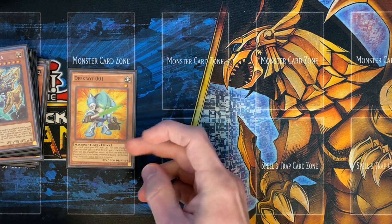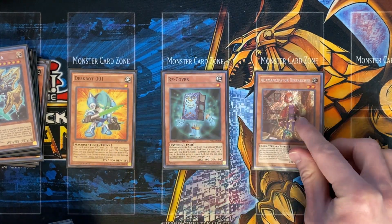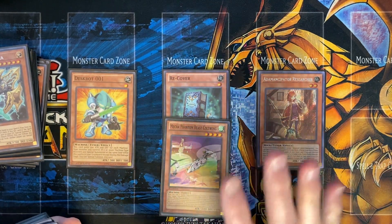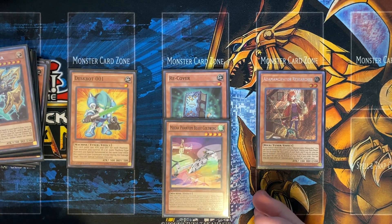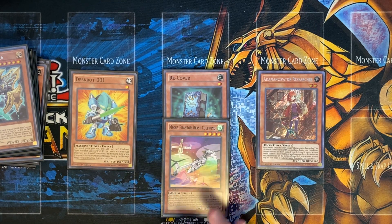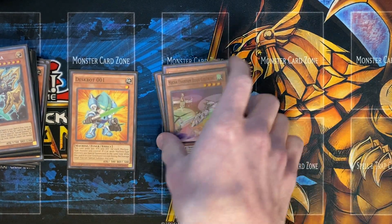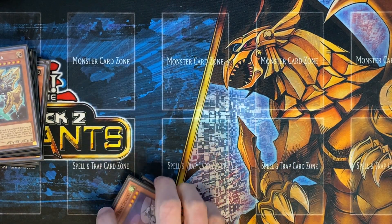Continuing onward, we have Despot 001, Recover, as well as Researcher. And of course the one Brick that we play — since we don't have Linkross, instead of playing the Plague Spreader, we are going to play Despot and Colt Wing, and substitute that Linkross for the Auroradon. And of course we're still playing Researcher, because it's easy to bring off of Gallant Granite.